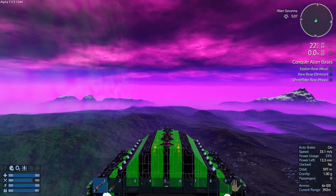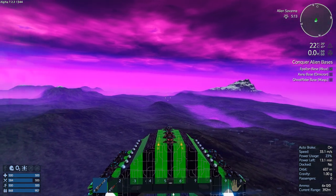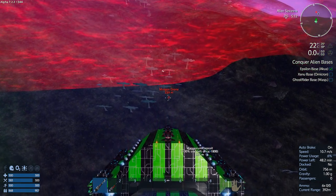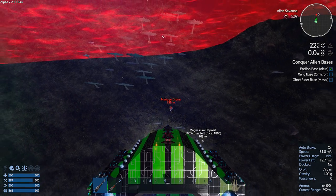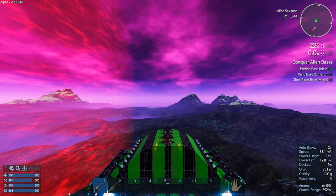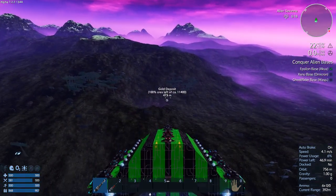Heading south. Looks like a drone base and something else. There's a guy — here he comes. Kill him! There we go. I'm not going to loot his bits; we'll head west and find a place to land. Gold! Where's that? Right there — wow, a huge deposit of gold! Oh my god, I've got to mine that. Total score!